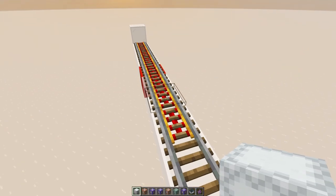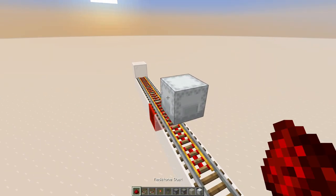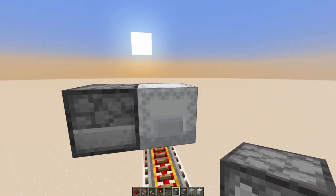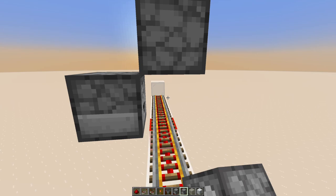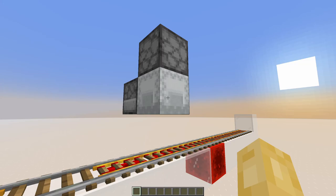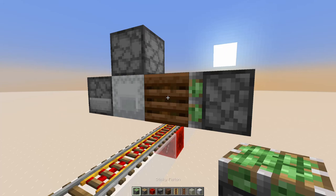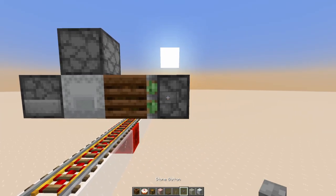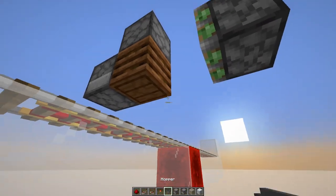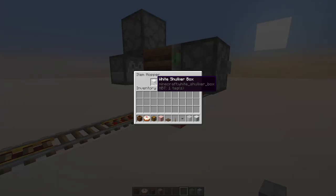So actually designing the slice for this — we know that we want to have our shulker box placed down here. We want to have a dropper to input a very specific amount of items into each one of our slots. We need a dispenser to place down the shulker box. And we need a way to collect the shulker box, which can be done using a composter, sticky piston, and then if we zero-tick this composter it will actually pick up our shulker box like so. And then we can drag the composter over a hopper and collect our shulker box.